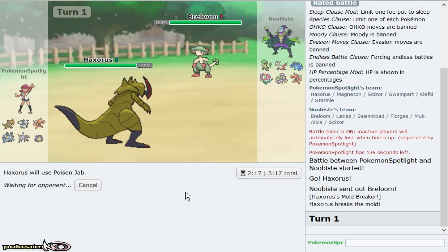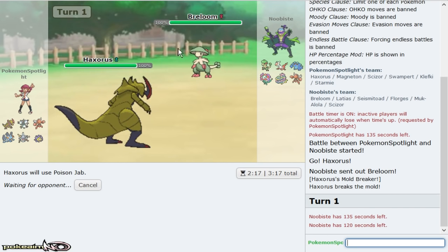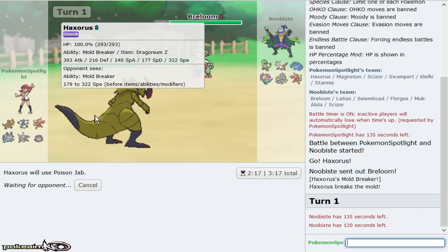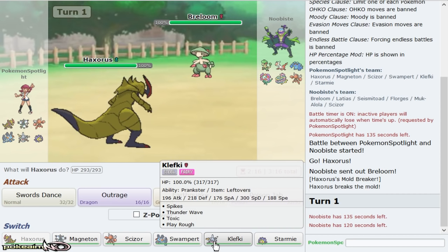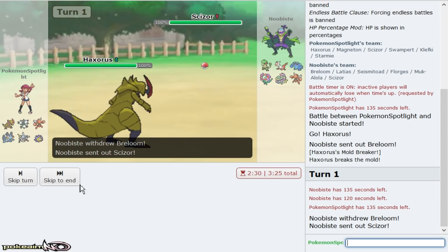I honestly just want to Poison Jab. I think I'm just gonna Poison Jab — if he's on a Sash I kind of ruined what Haxorus can do, but I can also just bullet punch through him with Scizor really easily once I get rid of Seismitoad, which isn't hard with Analytic Starmie. If it's not Sash, I'm pretty sure Poison Jab KOs him because Haxorus is really strong.